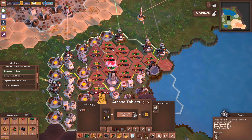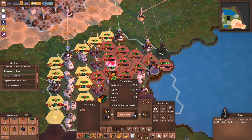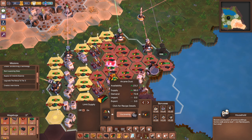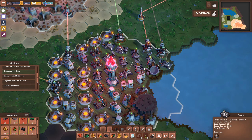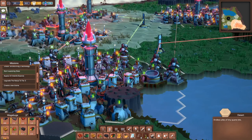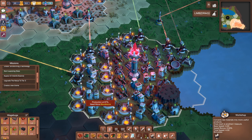We've got tons of arcane dust, tons of coal - we just need more of that arcane metal production. Thinking we should move our arcane metal production out of this area - we're just kind of jammed in, we've got too much going on here.